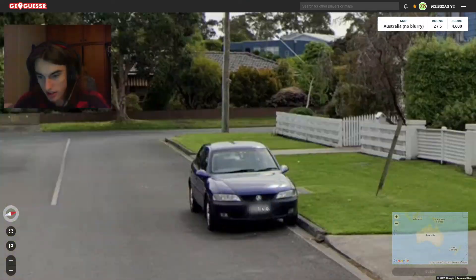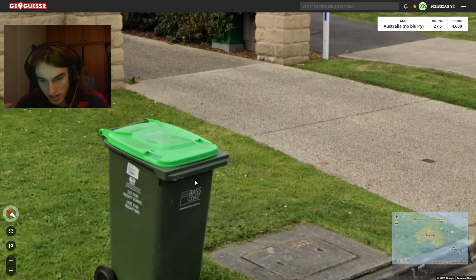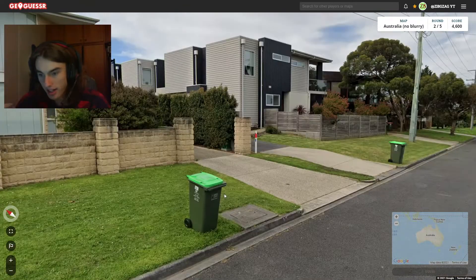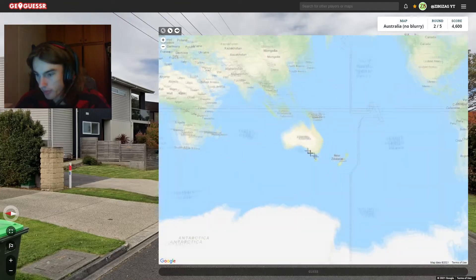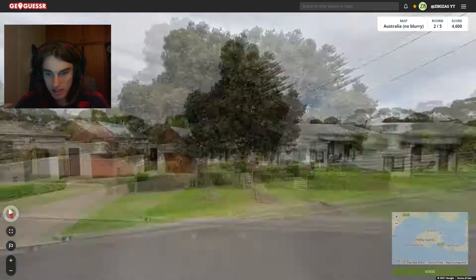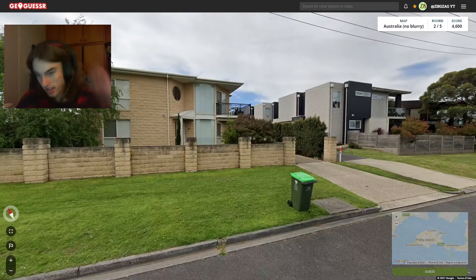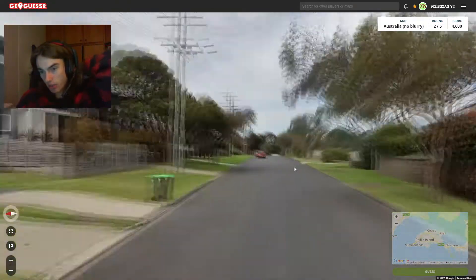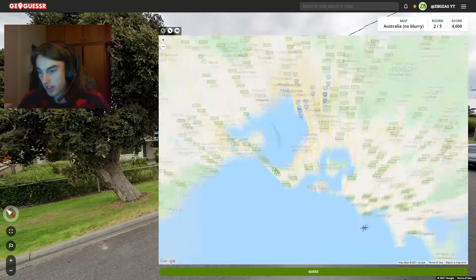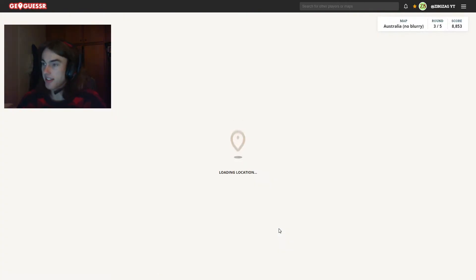How about this one? We have a blurred number plate there, wooden posts. We got Bass Coast City Council. Not sure what that would mean. I have a feeling that means we might be in Melbourne, actually, because this is the Bass Strait. I think I've seen this kind of thing a lot in Melbourne before, and I think it looks more like Melbourne than Tasmania. Yeah, so I'm going to go for that. Beautiful — right in the Southlands there near Ipswich.